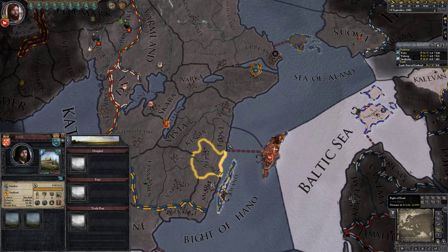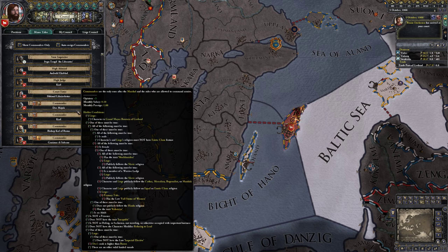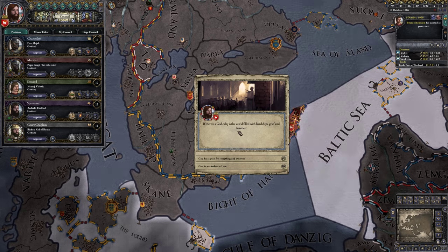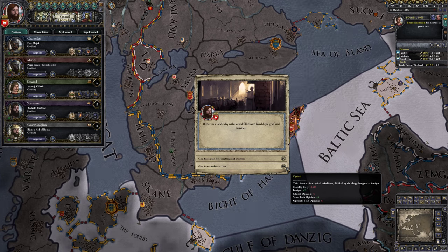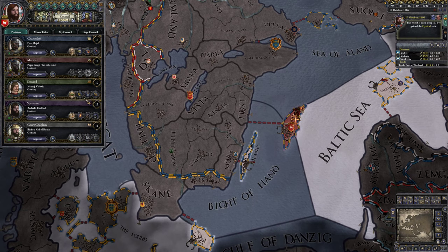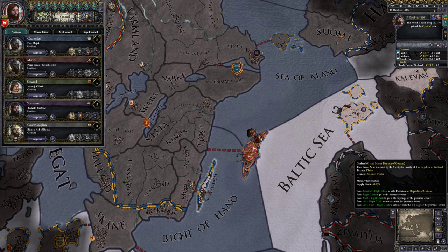Let's start this game. We need to welcome a few people to court. This is a commander — we can replace one of the worst commanders with this man. Now we kick this guy out to welcome this man. Our first choice involves a cynical trait which gives us two intrigue and monthly piety — not super important to us right now. We have become cynical. The one trait we really want is paranoid, because being paranoid means we're basically impervious to plots against us.